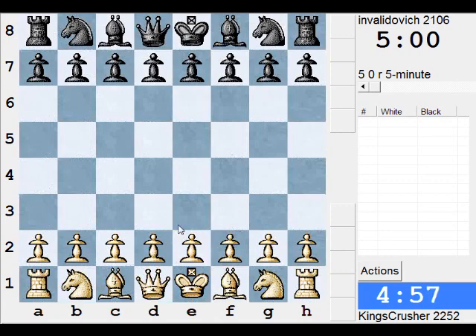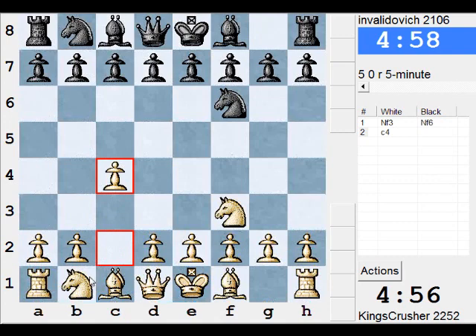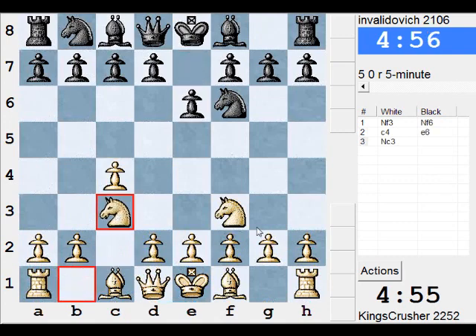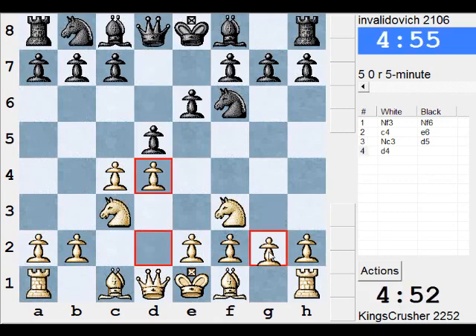Oh, I've had the vetch. Alright, let's play Knight f3. Positional. I'll play d4, g3, and Catalan and stuff.